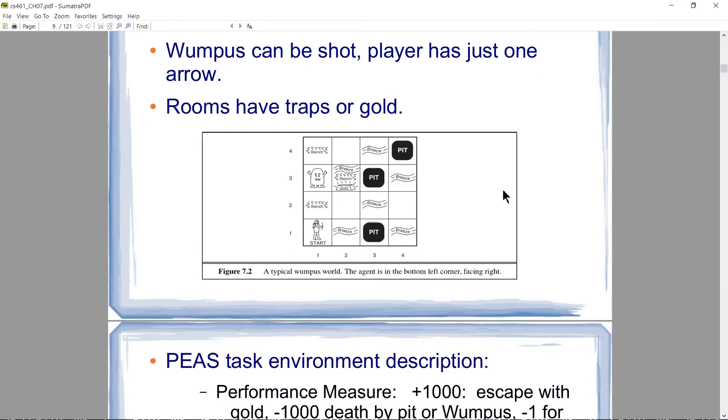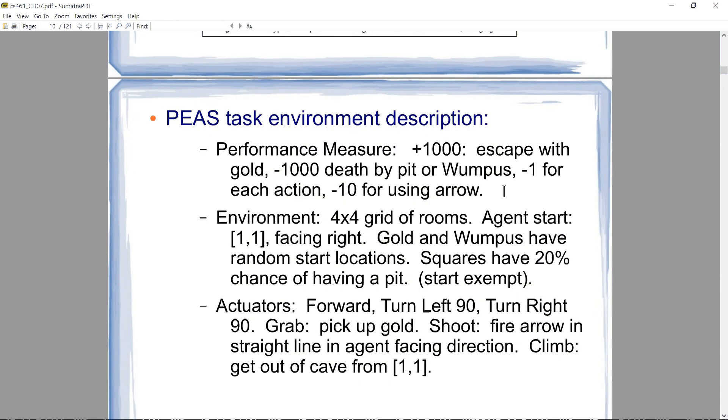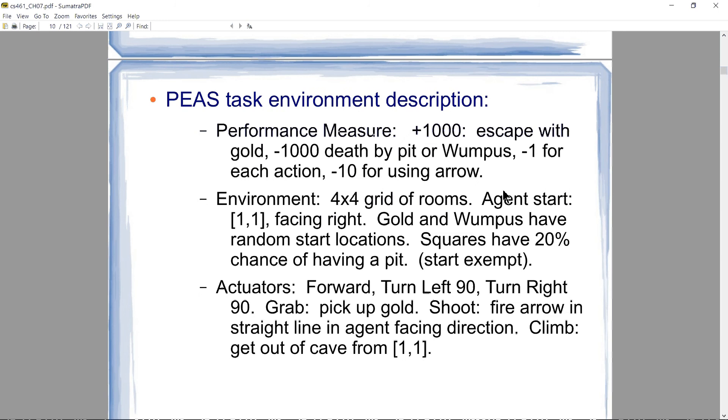Let's talk about the PEAS task environment description. The performance measure: if the player manages to escape from the dungeon with the gold, plus 1,000. If the player dies in a pit or the Wumpus eats them, minus 1,000. For each action taken, minus one point. If you fire the arrow, minus 10. That's your performance measure.